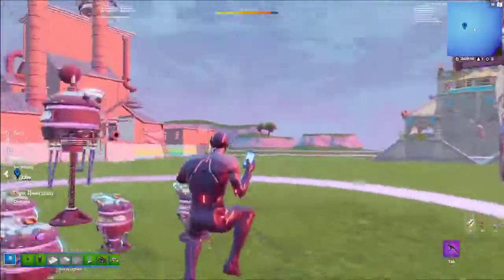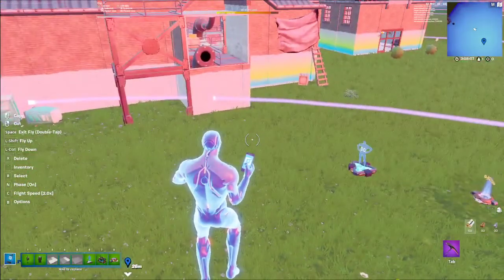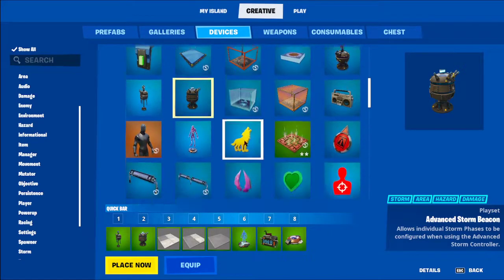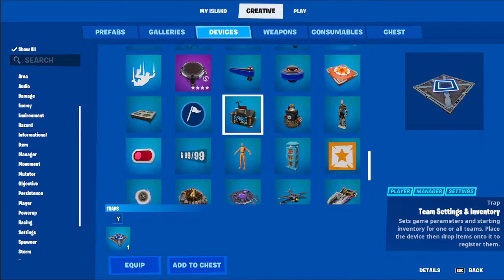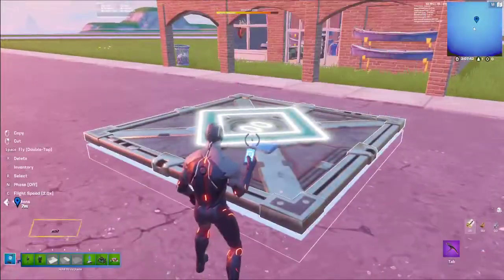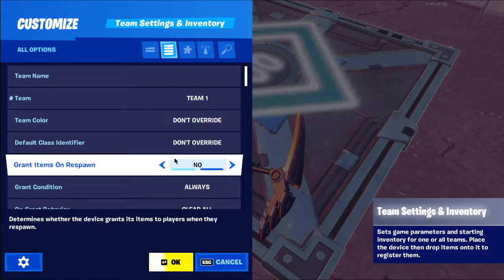That's pretty much how you make a Storm Wars map. There's one other way to make spawn pads — it's more limited than the method I just showed, and I covered it in my other video too. Place the spawn pad device — you can have up to 50 teams. This will be for each individual team, so you have to change the other settings accordingly.